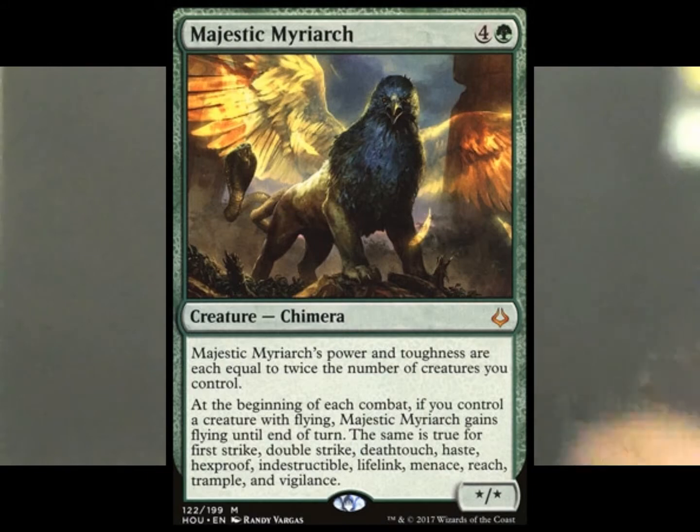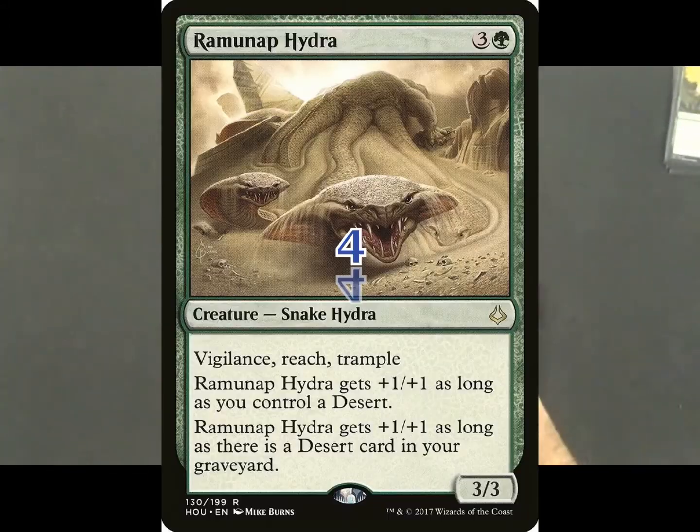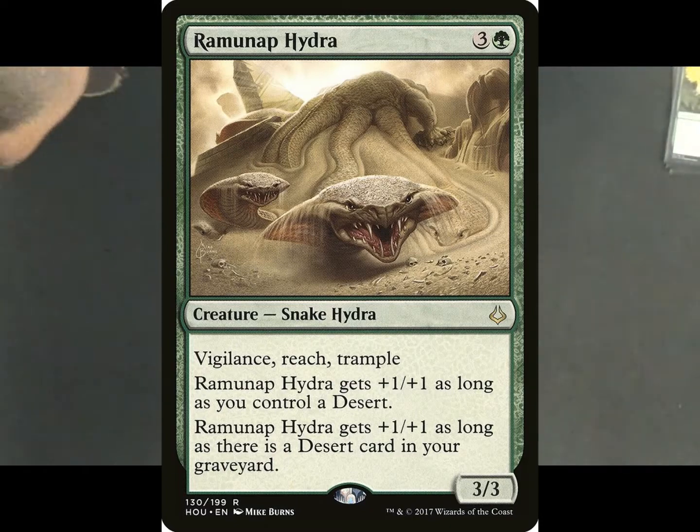Three copies of Majestic Merriarch, and then the namesake of the deck — four copies of the Ramunap Hydra. It's a Vigilance, Reach, Trample 3/3, and it gets +1/+1 if you control a desert and another +1/+1 if there's a desert in your graveyard. Once we get to the land base, you'll see we've got a lot of options for getting those deserts into the graveyard to pump it up. If you've got the deserts in graveyard and battlefield, you've got a 5/5 Vigilance Reach Trample and a 4/4 Vigilance Reach Trample just on those two creatures.